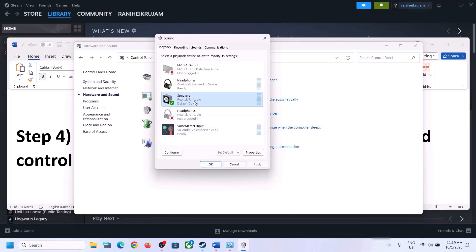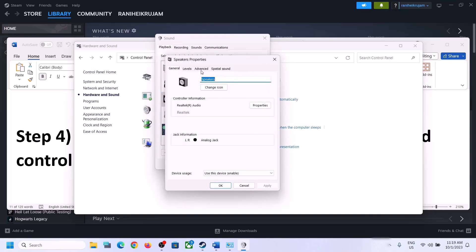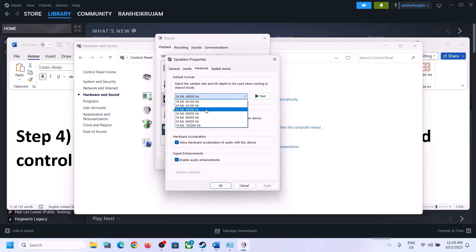If a different device is set as default, select your correct speaker and set it as default. Right-click on your speaker and click Properties, then go to Advanced. You can select 48,000 Hz at 24-bit or 16-bit, or 44,100 Hz at 16-bit. Try 48,000 or 44,100 Hz, then click Apply.